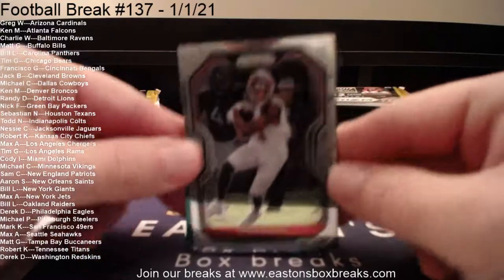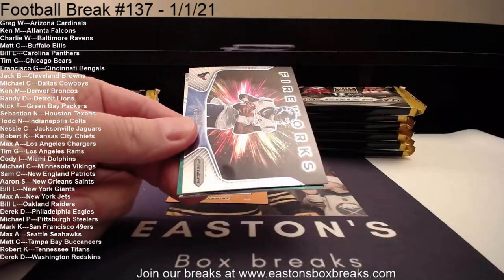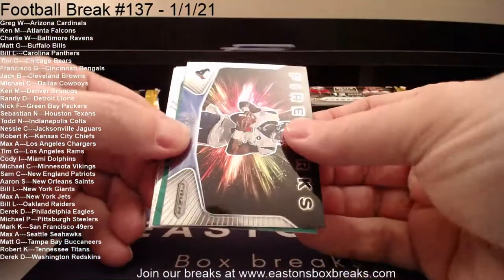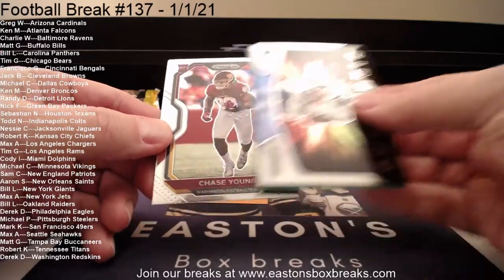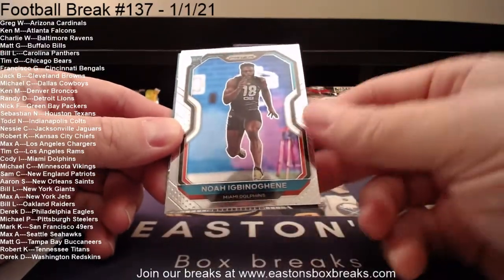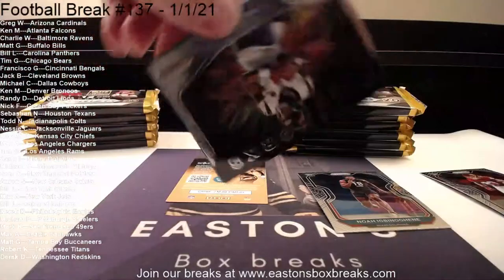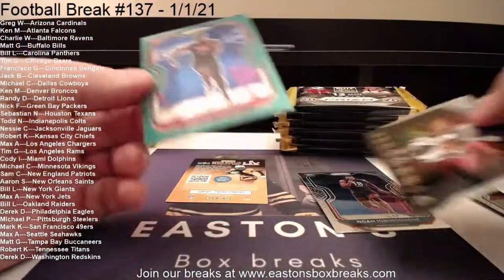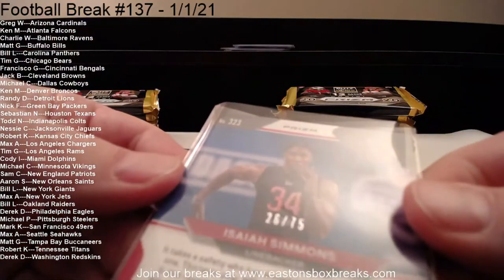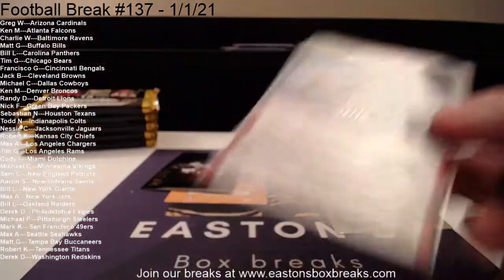Just want to make sure we didn't run into the Auto. Mike Evans to the Bucs. And then we have an insert for Houston — this is going to Sebastian, Fireworks to Deshaun Watson. I'm going to pull the rookies up from the back and do the color last. Chase Young — that's going to Derek in Washington. Our other rookie: Noah I to the Miami Dolphins — Cody has Miami. And then going to Arizona, Greg W — it is a rookie: Isaiah Simmons green, number 26 of 75. Not a bad card, Greg.